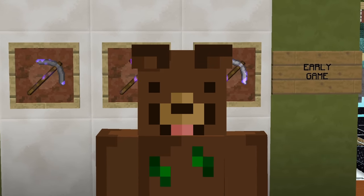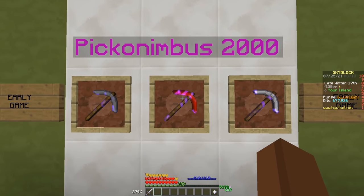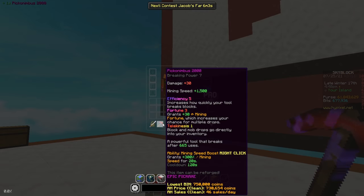Don't forget to put the enchantments on it, like Efficiency 5, Fortune 3, and Delicateness. Moving on to the next item, which is the Picnombius 2000.